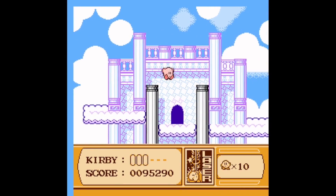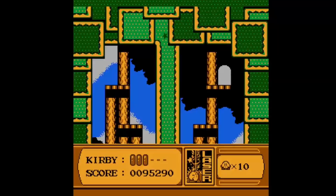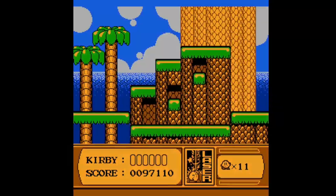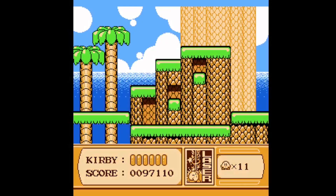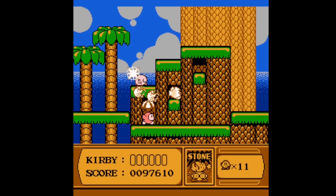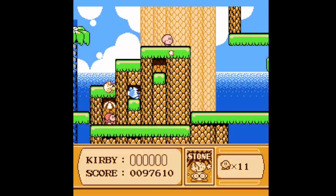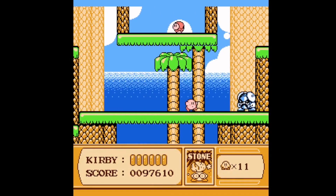Beginning with stage 4, we find ourselves in a clouded area. At the bottom of the building that we enter, there's an extra one-up. Returning to the clouded area, we can obtain an M tomato when flying to the top of the screen. Entering the building on the far right, we find ourselves back on the surface near a mini-boss. Here we can obtain the rock ability, which when used will make Kirby invincible only when he is in rock form.